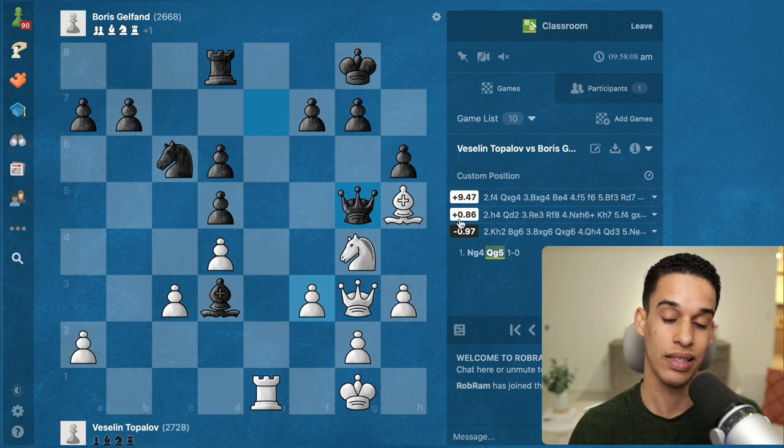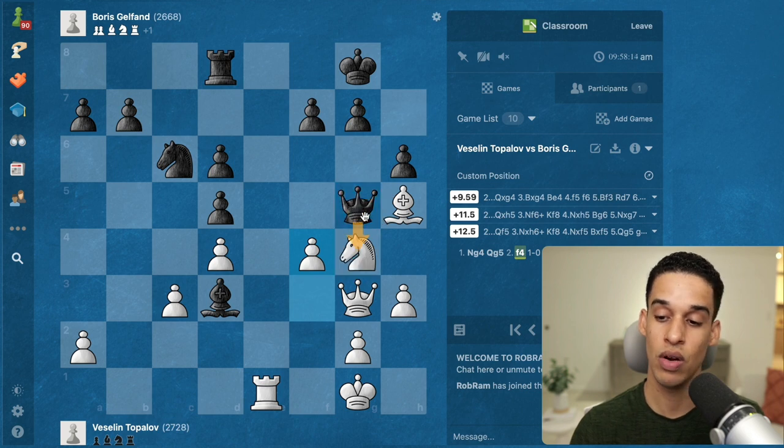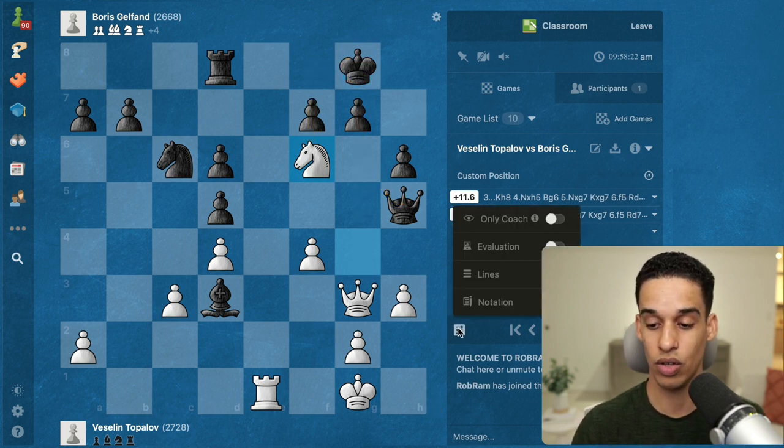Knight g4 is the move, but here the engine gives queen f8 as the best response for black so they don't lose as much material. If queen g5, then pawn f4 — note that h4 would be slightly better for white but not as good as f4. Best thing black can do is take on g4 or take on h5, which is the fork: we get that queen.